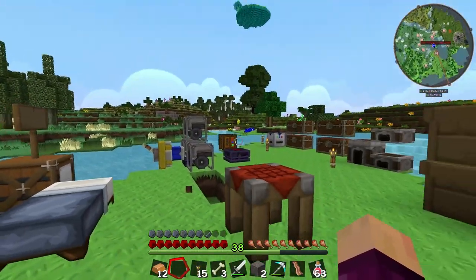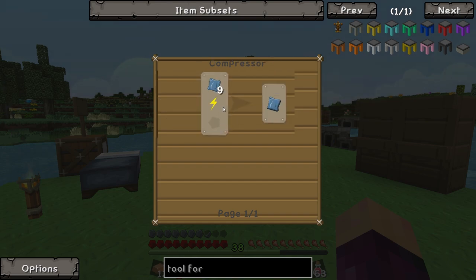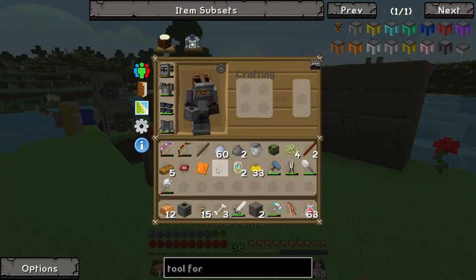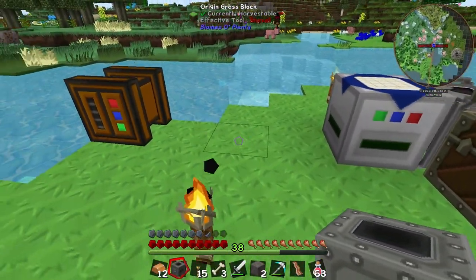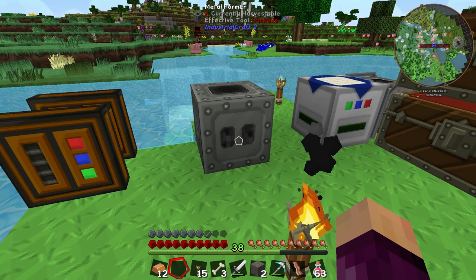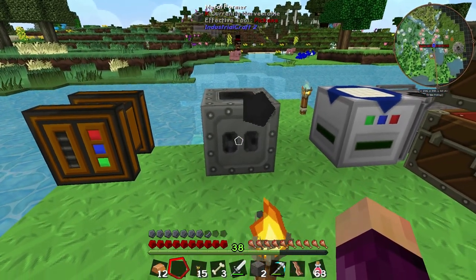What we need to do is work towards getting ourselves a tool forge. The tool forge needs four dense refined iron plates, which are made in the compressor and require refined iron plates made in the metal former. We have the metal former and we can put it down, though we are running out of space. People pointed out we should not pick it up without a wrench because it may break — even with a wrench there's a chance it will break, so we probably shouldn't move it anytime soon.